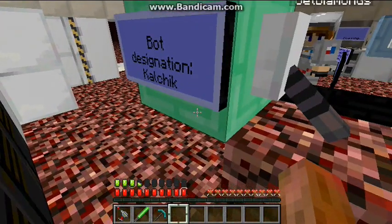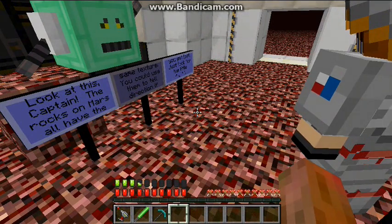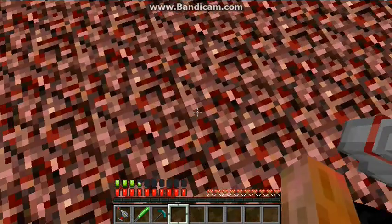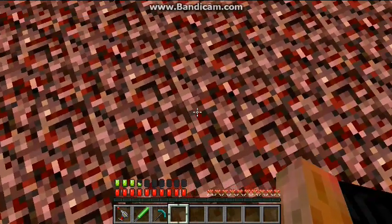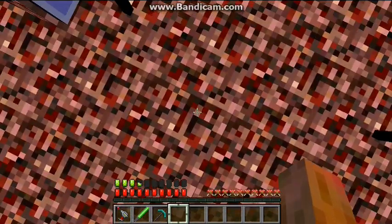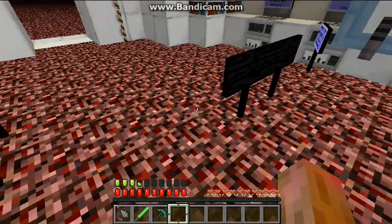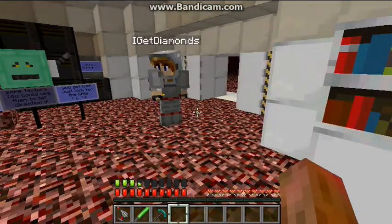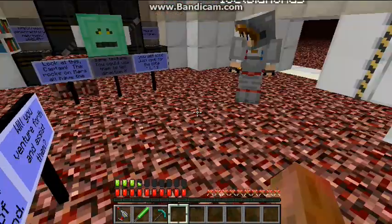Look at this, Captain. The rocks on Mars all have the same textures — you could use them to tell directions if you get lost. Just look at the little L. I can see the little L. There's like a small patch of L on top. All the L's face the same direction, so we could use them to orient ourselves.